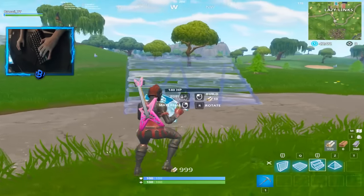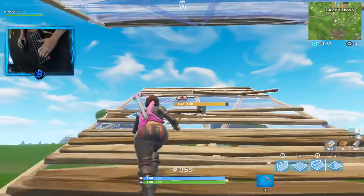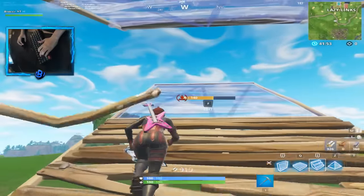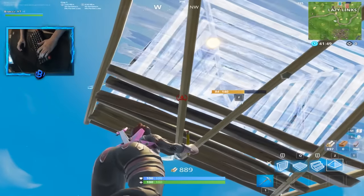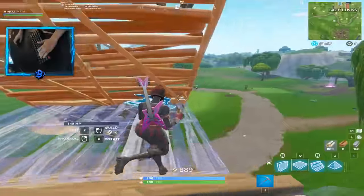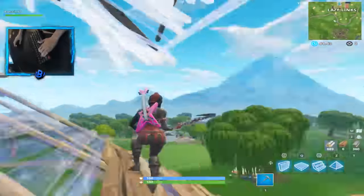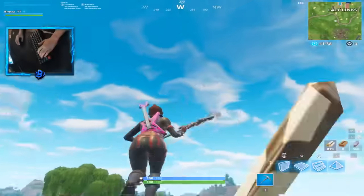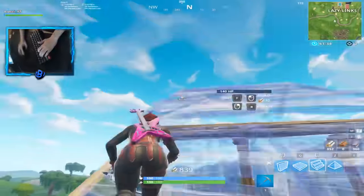One thing you want to do — one move — is going up. Say if someone is coming up with you, you want to go like this. He's following you up on this ramp right here. When you're going up, you want to go ahead, look up, and place a pyramid. So then when he's over here, the pyramid's going to be placed right here and he's going to be stuck. He's going to have to go break it, and then you're already going to be up, and you can shock him or whatever. So pretty much it's very useful, as you guys can see.